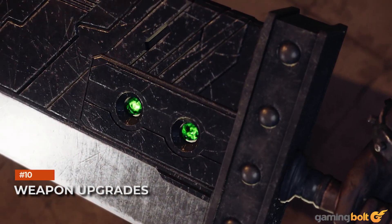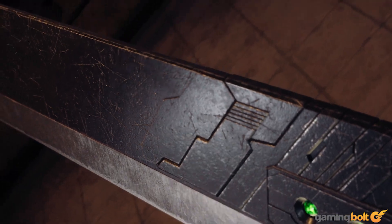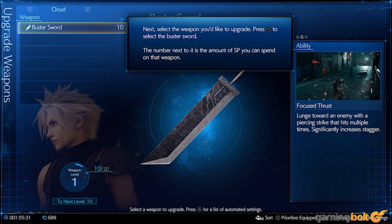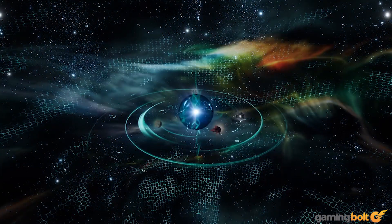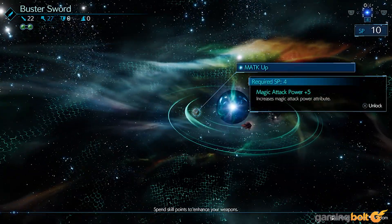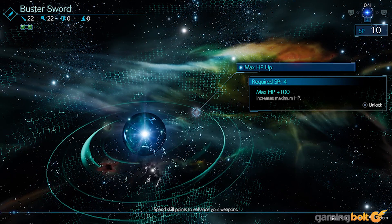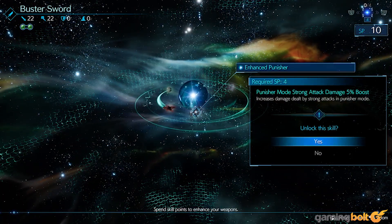Weapon Upgrades. Final Fantasy VII Remake also allows you to upgrade your weapons. Each time you level up, you gain SP, which is what you spend for weapon upgrades — and each of your weapons gets SP, not just a single one. Any new weapons you purchase also get previous SP they might have missed out on, so make sure to keep checking in with your weapons to upgrade them. Since each weapon gains SP, you can also experiment with them freely to see which one suits you best without sacrificing any progression.